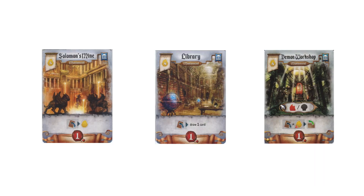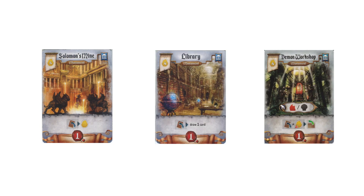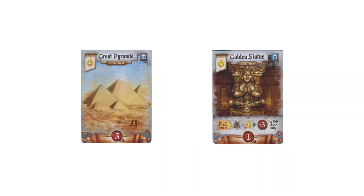From the second round onwards you can start buying monuments. It's pretty flexible what you can take. Starting with a monument that helps you produce gold like Solomon's Mine, the Library, or Demon Workshop is viable, but I will only get one as your goal is to get to 10 points, not buy every monument. The best monuments to start with would ideally be the Temple, Dark Cathedral, or Colossus. These offer you more points while also helping produce resources. It's also viable to start with the high point monuments like Great Pyramid or Golden Statue to secure them early.